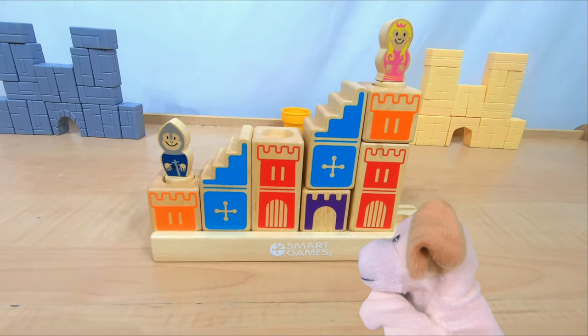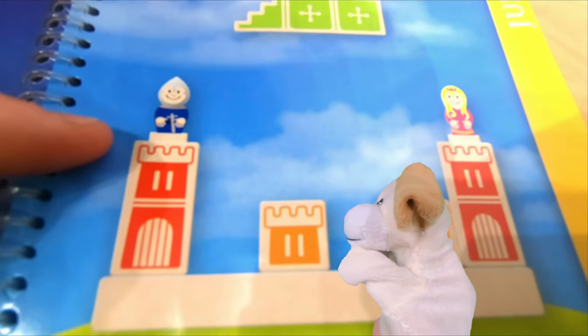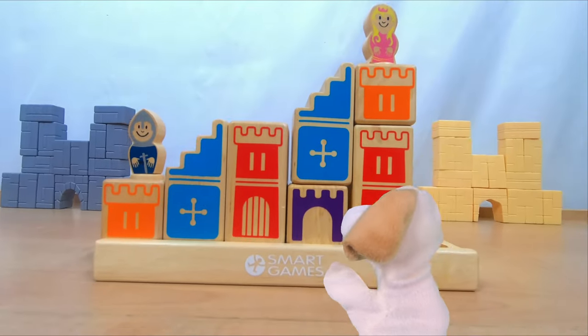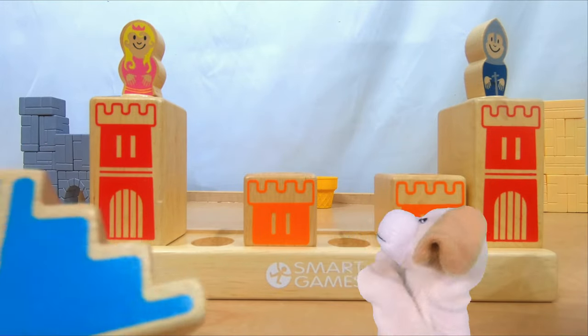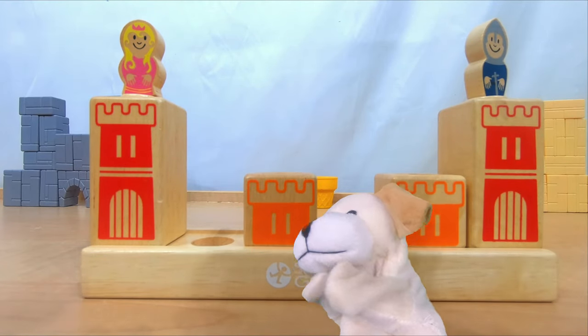We're doing so good we're going to stop with the beginner challenges and move to the intermediate or medium challenges. Challenge number 17 is this one — both the knight and the princess are high up. Castle, do your thing. With challenge 17, there's only two blocks: a blue staircase that we know, and also an even bigger green staircase.